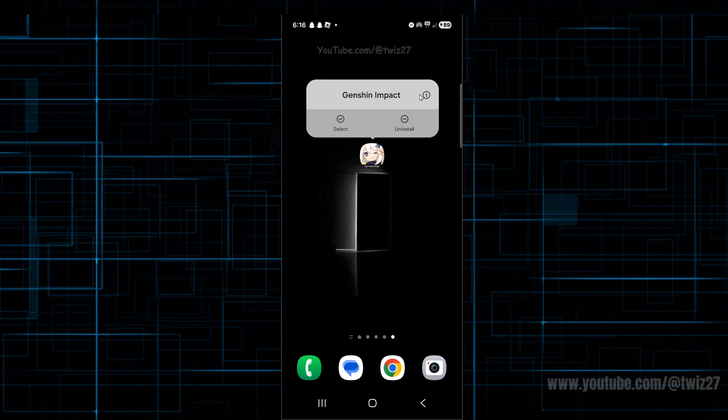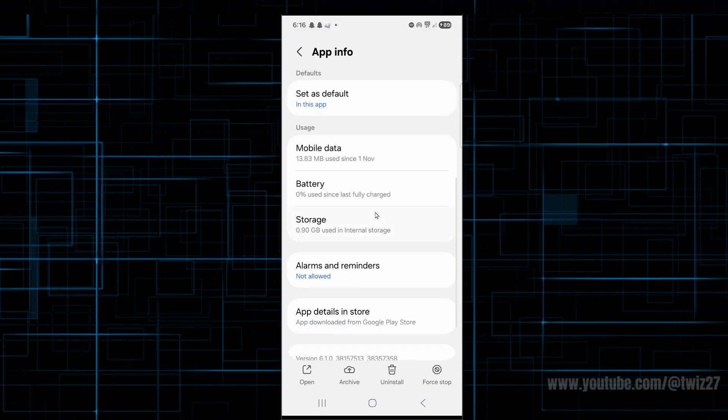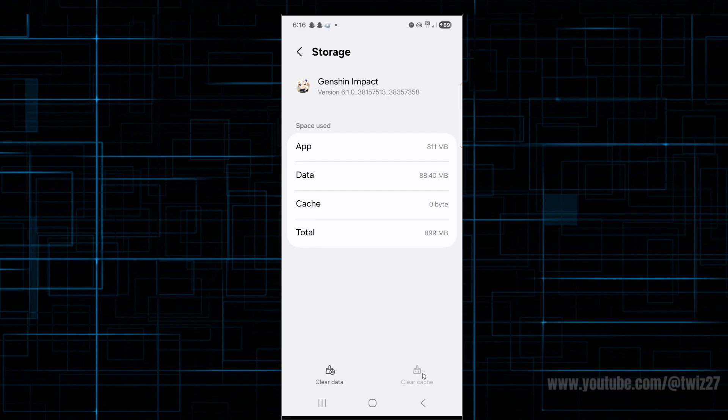The second fix is to clear the game's cache. To do this, click and hold down the app icon, click the 'i' to get into the app info, scroll down, look for usage, click on storage, and go ahead and clear the cache.